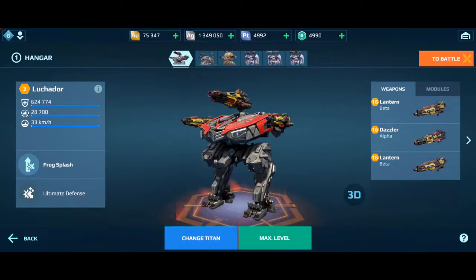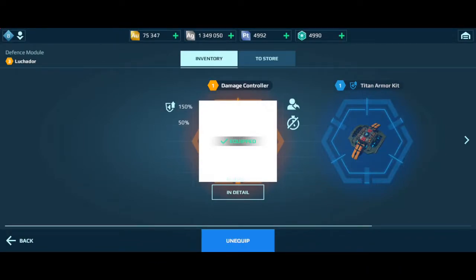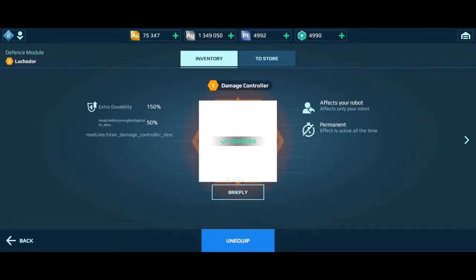You will see me playing on the test server. As you can see, here we have Luchador, but look, we have something new! There's no picture? I will imagine how that looks like. So it says it's damage controller. What does it do? Extra durability? 150%.